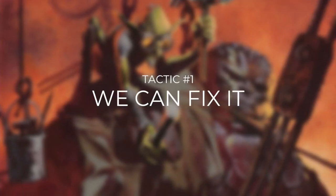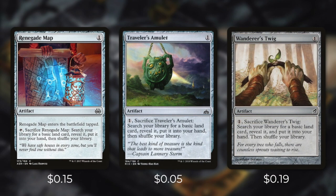Let's start off with tactic number one: we can fix it. First up, there's Renegade Map, which comes into play tapped and we can tap and sacrifice it to search our library for a basic land and put it into our hand. Traveler's Amulet and Wanderer's Twig do the same thing, but we have to pay one and sacrifice them to do so. With so many multicolored spells in this deck, including our commander, it's crucial that we can fix our mana. So since we're a budget deck, we're going to bank on colorless ways to do so.